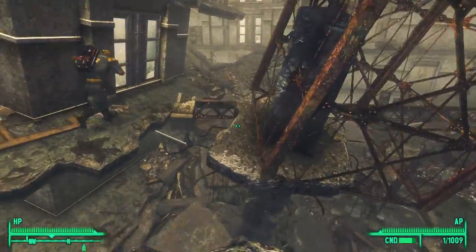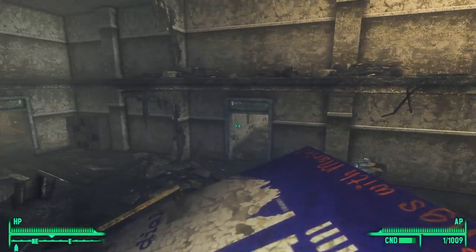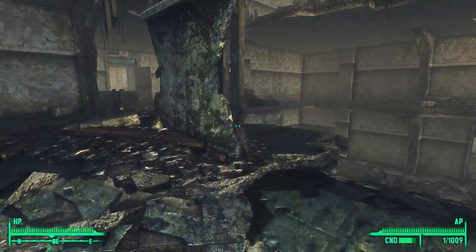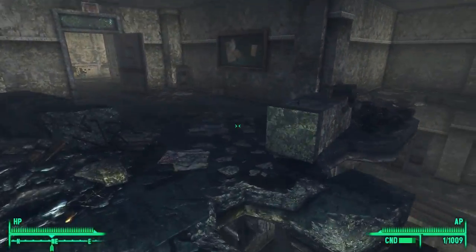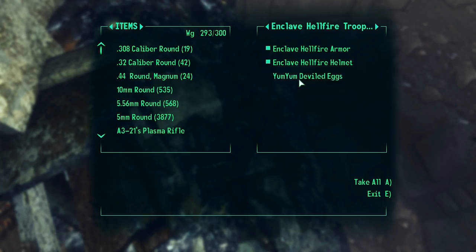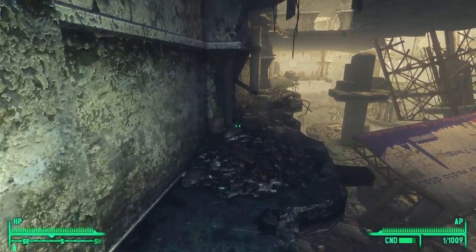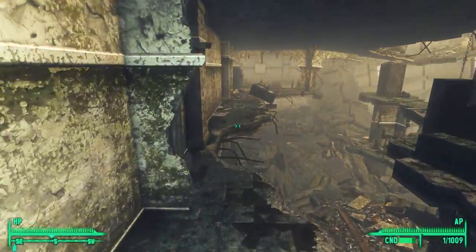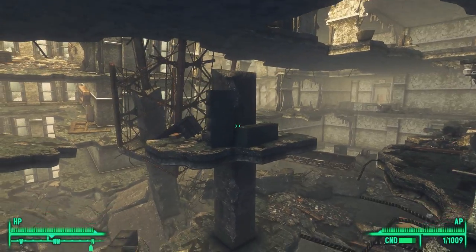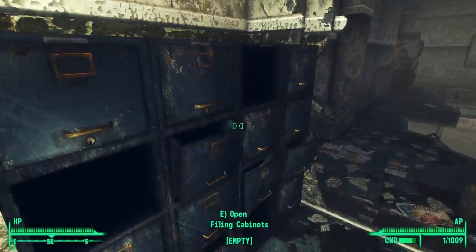We need to get up to the fourth level — we're on level three right now. I have to go around this way to get back. Oh, I missed an enclave soldier — it was good that I had to go all the way around. He was just kind of hiding there and I didn't see him. So remember to skirt along all of these edges and ledges — there's another place over there I'm trying to reach.